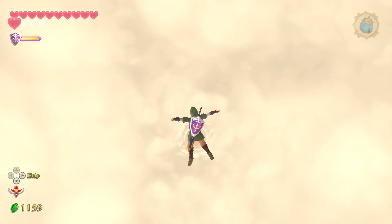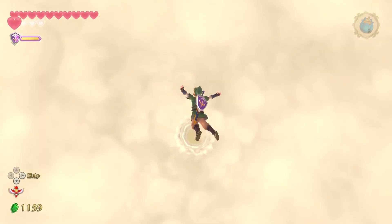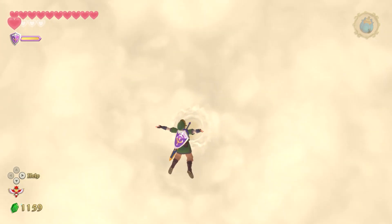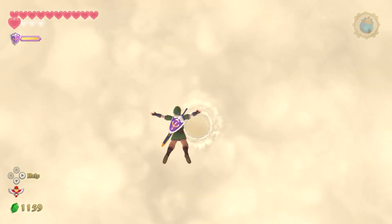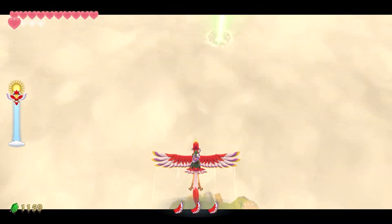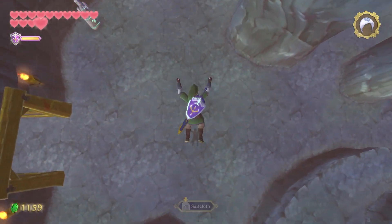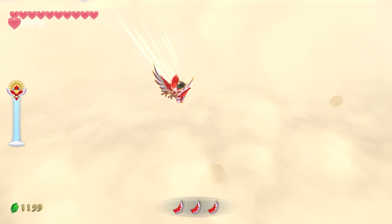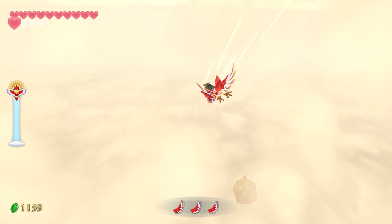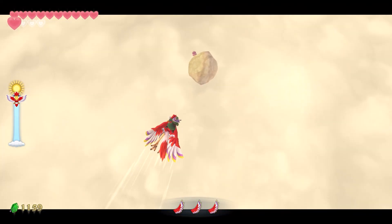This would already be a huge improvement over Skyward Sword. Even in the HD version, which does have a free cam, you have zero control over the camera while skydiving — no way to freely look around and see what's above or behind you. You have one trigger to look below you, but only on your loftwing, and you couldn't even deploy your parasail until the game told you to, usually at the last minute only a few feet off the ground. It really seems like Breath of the Wild 2 will greatly expand upon the limitations of that game when it comes to freedom of movement and control when skybound.